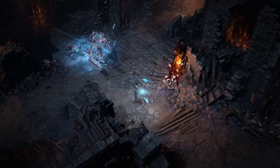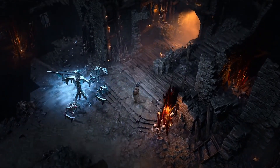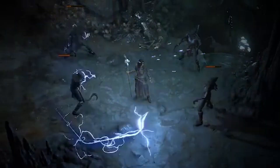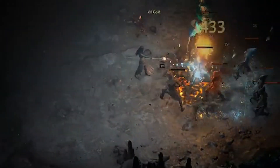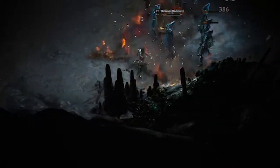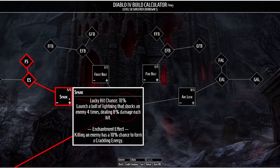The final build is a Lightning Spark Sorcerer build. This build will focus on generating a mechanic called Crackling Energy. When these energies are collected they reduce cooldowns and restore mana, making this a very spammy build. For our basic skill we're going to be taking Spark, which causes a Lightning Bolt to launch forward that shocks enemies four times dealing a little bit of damage per hit. The enchantment effect reads that killing an enemy has a 10% chance to form a Crackling Energy.